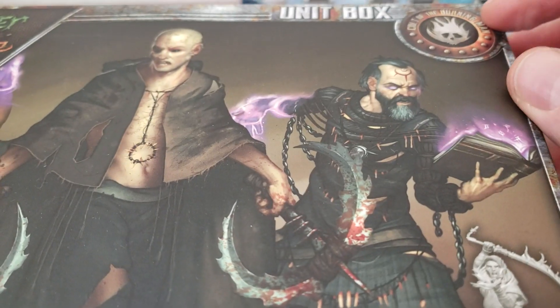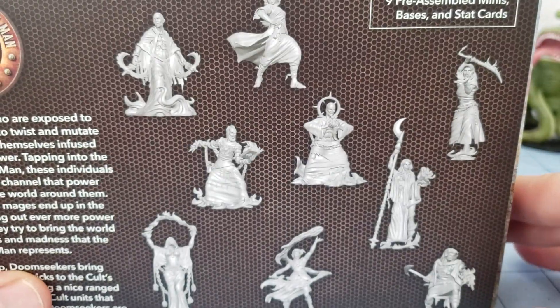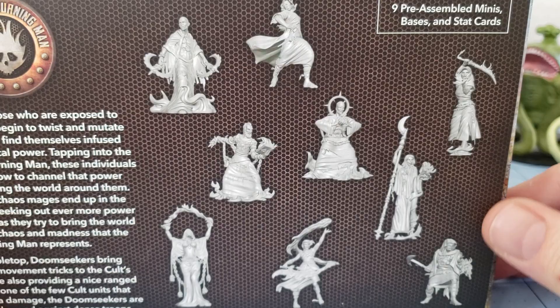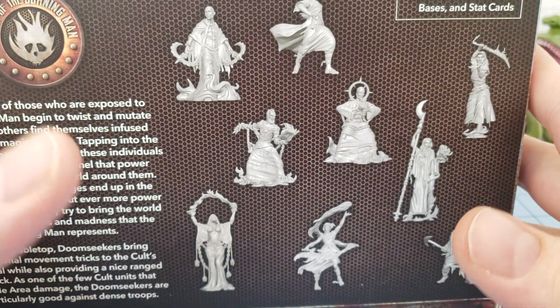These guys are part of the Cult of the Burning Man Allegiance. If you are in need of figures for the Other Side, or if you are looking to expand your chaos cultists or just have some generally funky, weird, magic-y types, this is a great looking box for you. Let's pop it open and see what's inside.